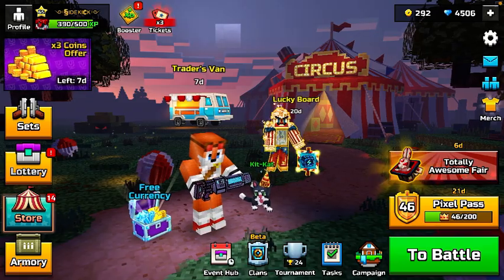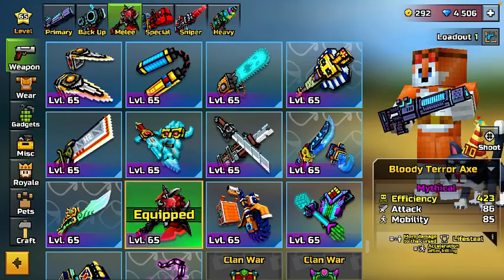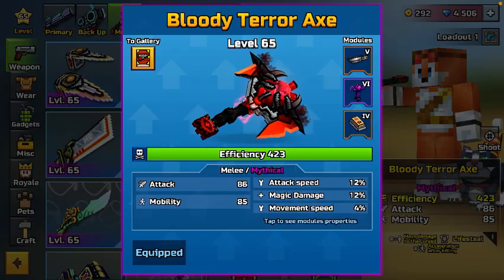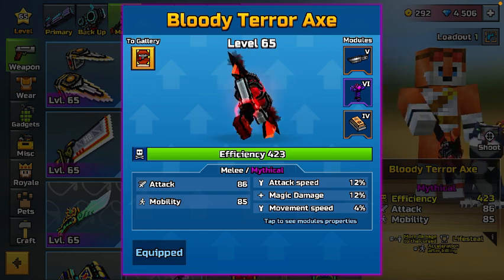All you really need to have is a really good melee. The one melee I really need to recommend for you guys to always get a lot of deathmatch points is the Bloody Terror Axe. This thing is a monster melee.